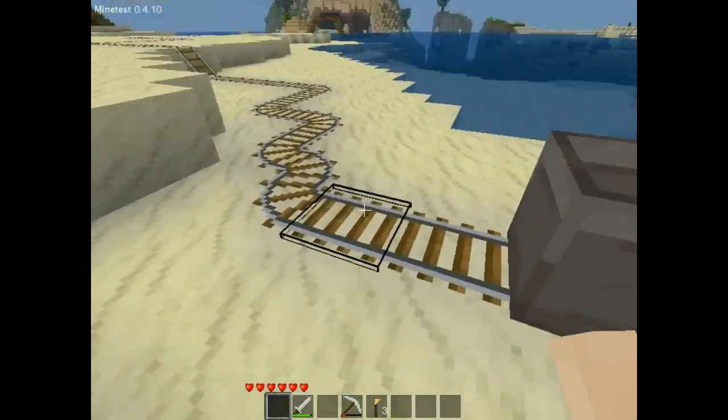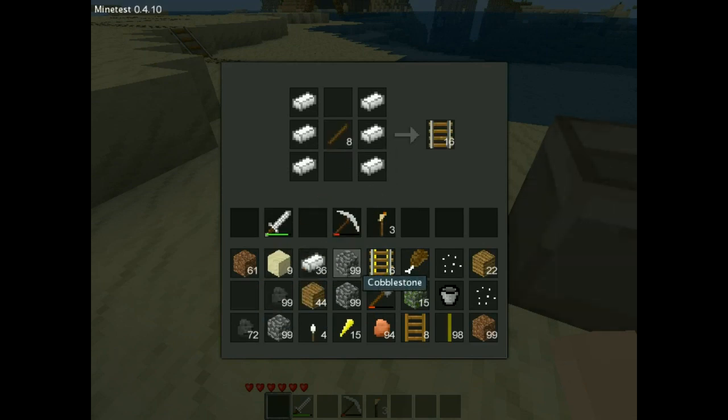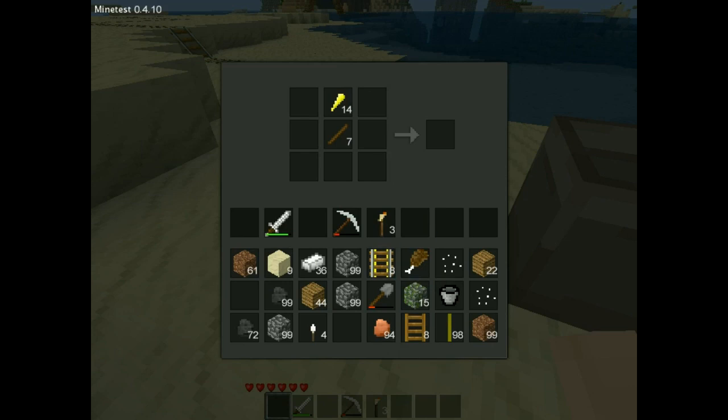First, let's make more power rails. To do that, take steel, a stick, and a mesocrystal fragment — power rails. I still don't know why they call it mesocrystal. It's basically the Minetest version of redstone.